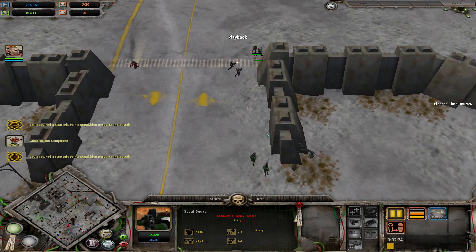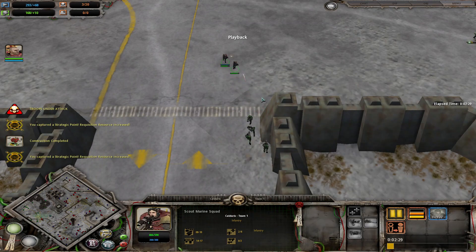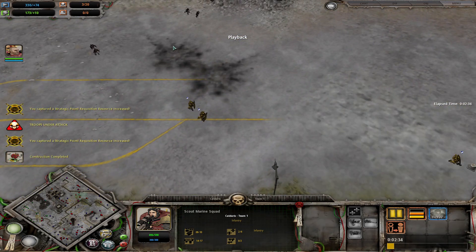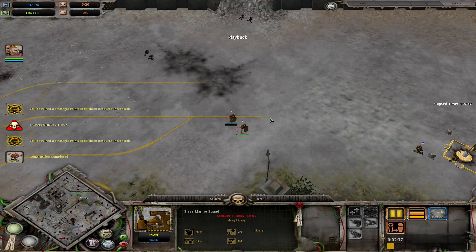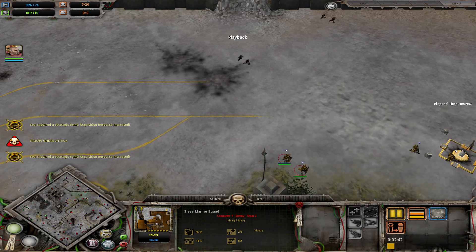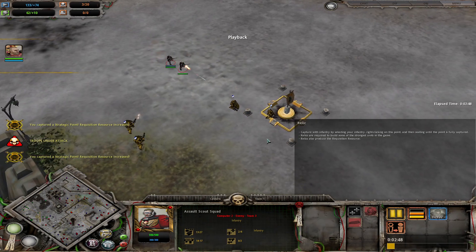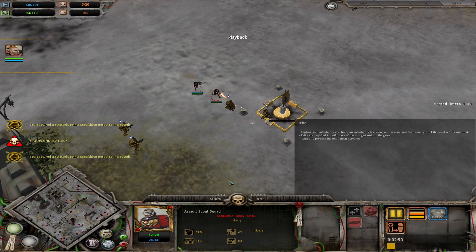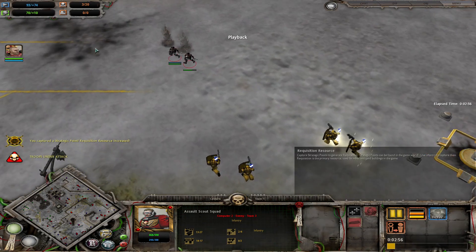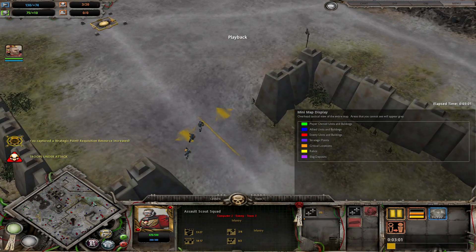The Imperial Fists have gone for 3 Siege Marines and 2 Builders — kind of same as me, really — and they're getting their Siege Captain out. I have found the Salamanders. The Salamanders have come over to try and take my points. Unfortunately for them, they are going to encounter some resistance, though I am a little outgunned at this time. The Blood Angels and the Imperial Fists have glared at each other but not really shot yet, though they might start shooting in a moment. The Siege Marines just say no and start shooting explosive rounds at the Assault Scout Squad.